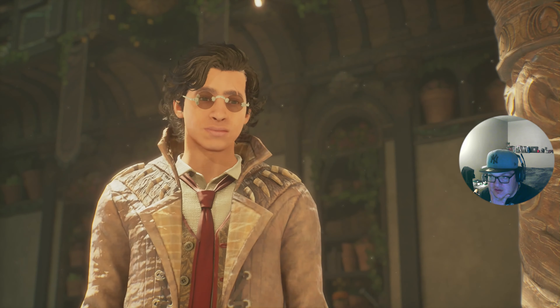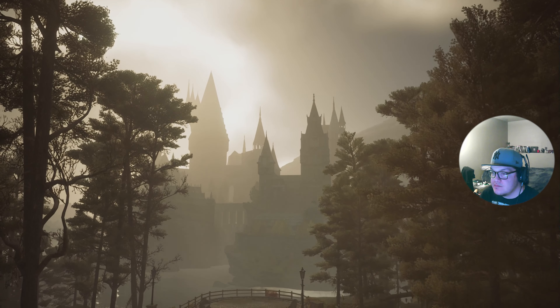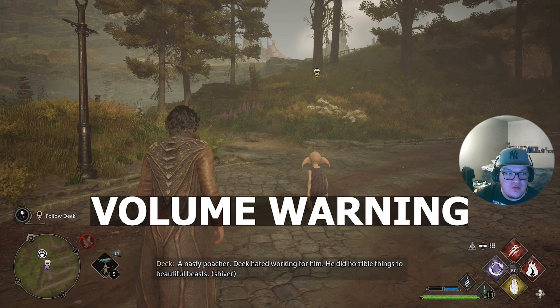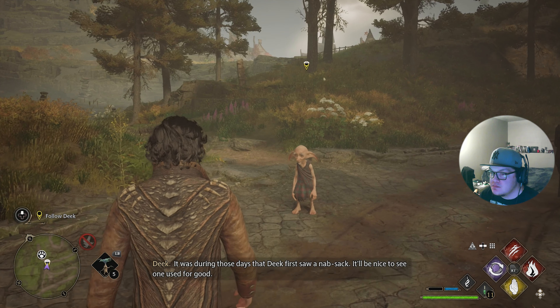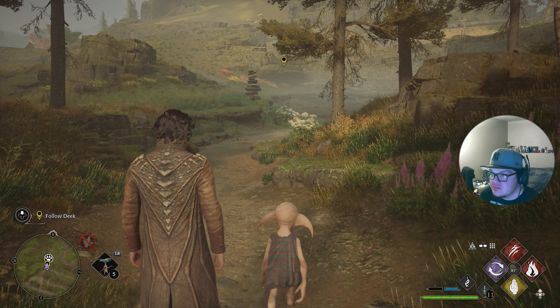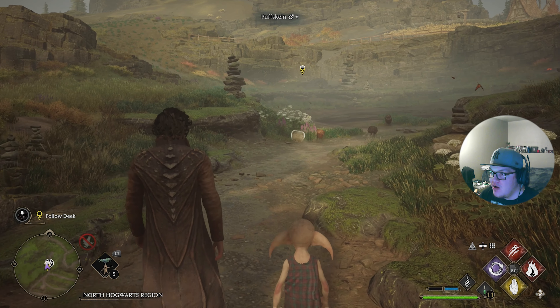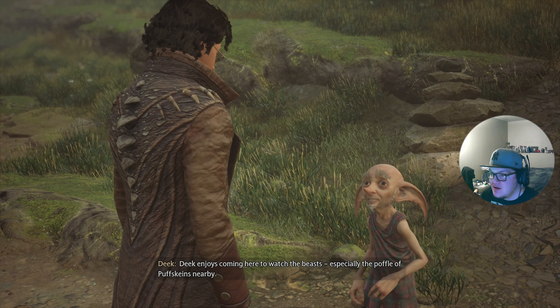We're ready to learn how to use the knapsack. Perfect — Deke loves an outing, we're going outside with Deke, such a wholesome little guy. A nasty poacher — Deke hated working for him, he did horrible things to beautiful beasts. It was during those days that Deke first saw a knapsack. It'll be nice to see one used for good. Oh, it's a Puffskein — we saw that in class!